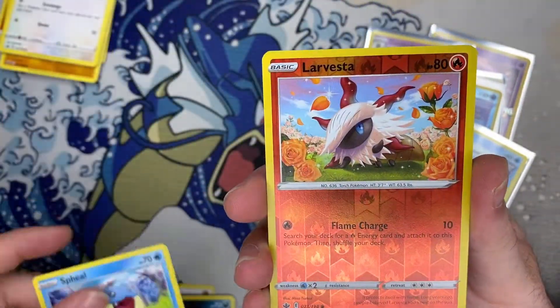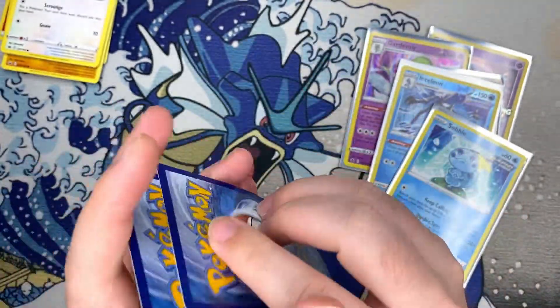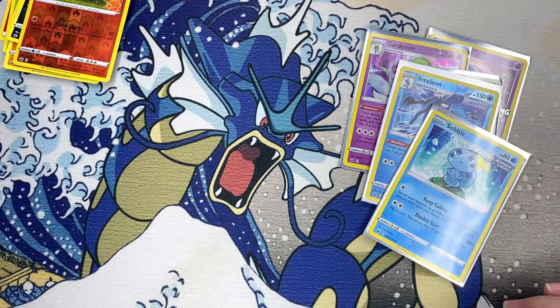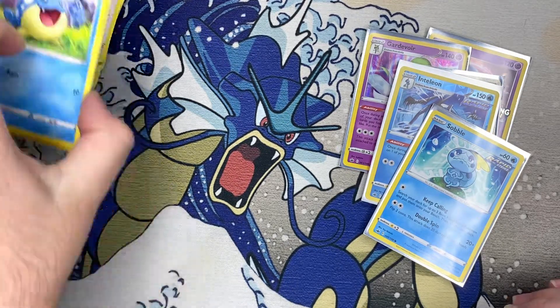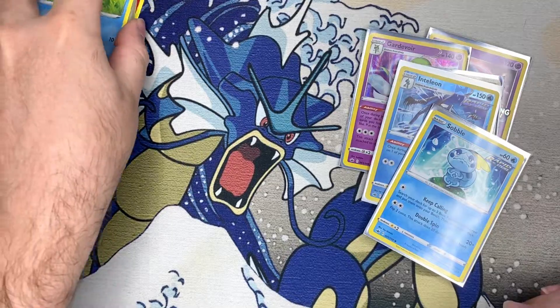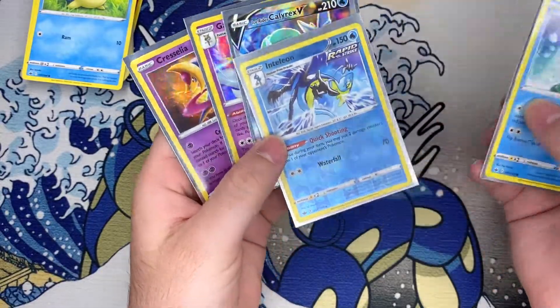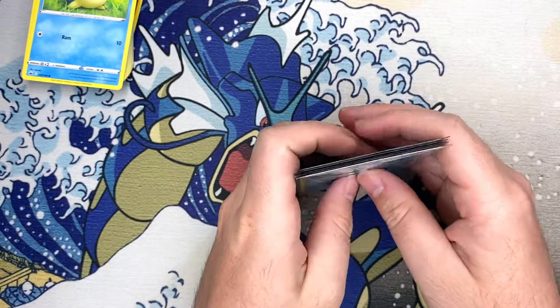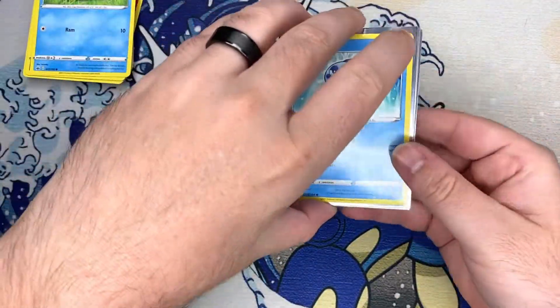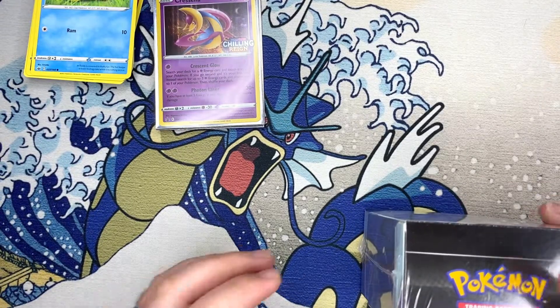Venipede, got a Larvesta, and then ended off on a Swiper. So for the first box: one holo and then one full art. I'll take that.